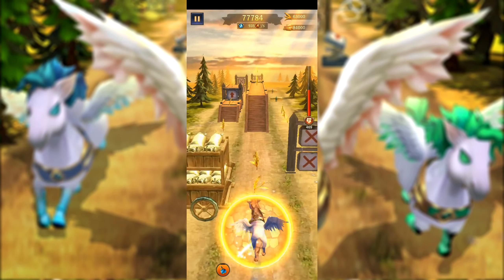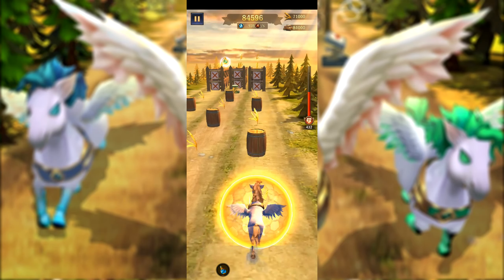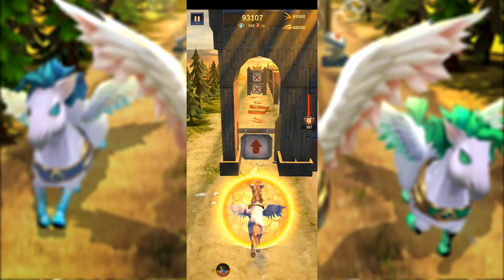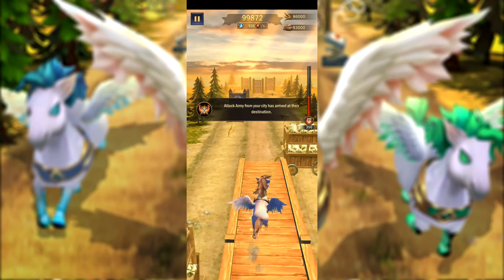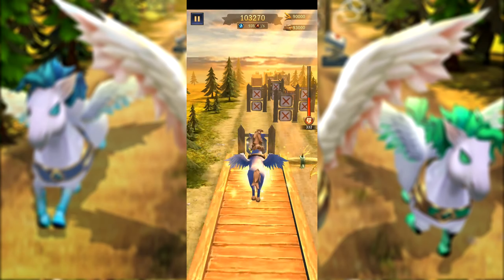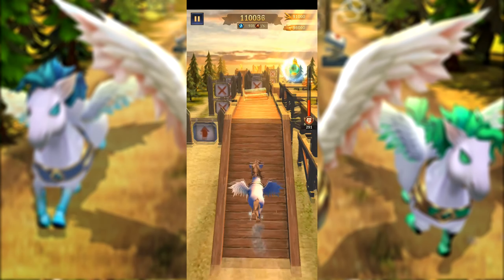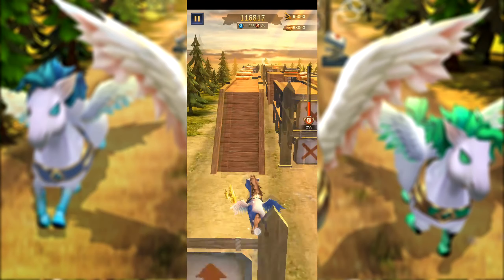Basically what happens is you get your pony to level 40 and it ups the stats — that's the distance it can run and the speed that it can run — basically all to increase the distance that you can go. The more distance you get, the more points you get. It's all for this minigame that you're seeing right here. The basics are it's a running game where you have to dodge objects, get power-ups, and collect resources along the way.